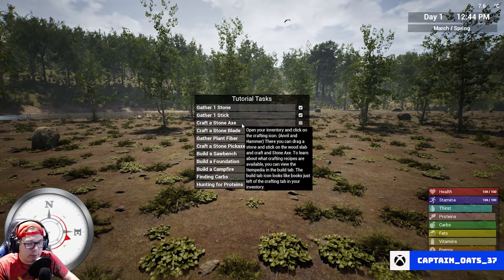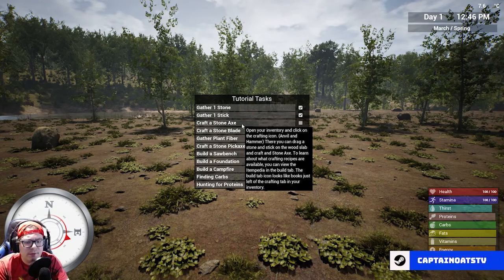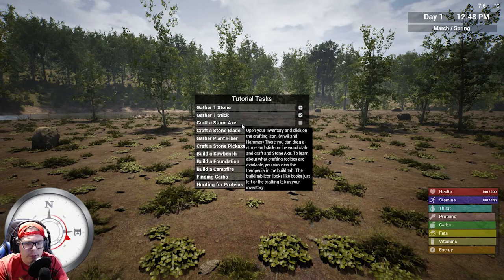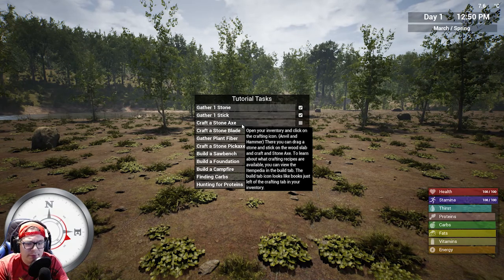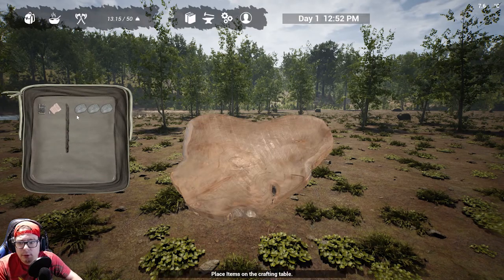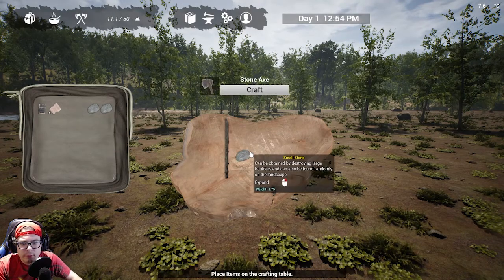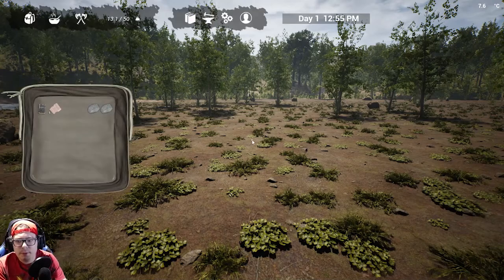Did I grab enough of everything? Craft a stone axe — open your inventory and click on the crafting icon, the anvil and hammer. You can drag a stone and stick onto the wood slab and craft the stone axe. To learn about crafting recipes, you can view the itempedia in the build tab — the build tab icon looks like books, just left of the crafting tab. I'm going to hit I, and then click here. Craft stone axe — there we go, now we've got a stone axe.